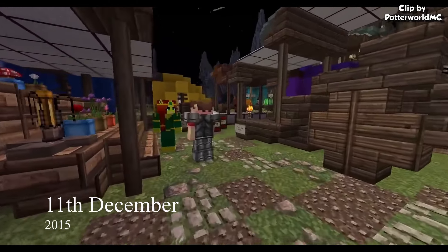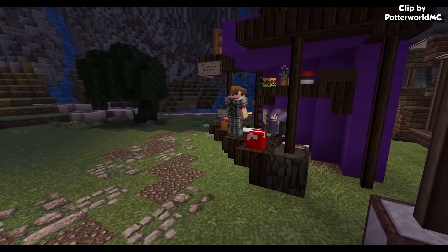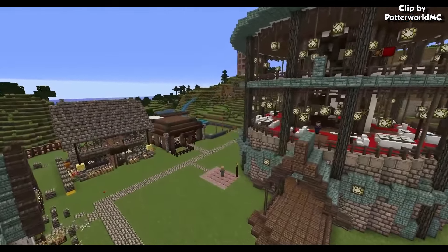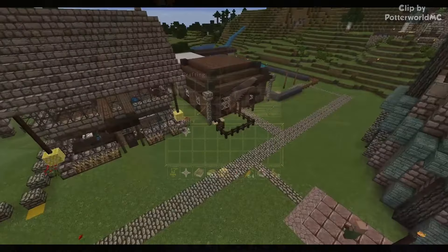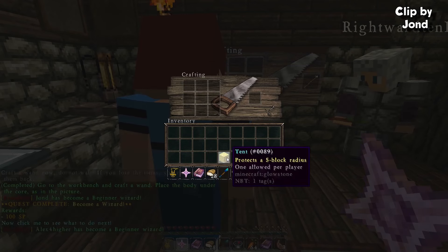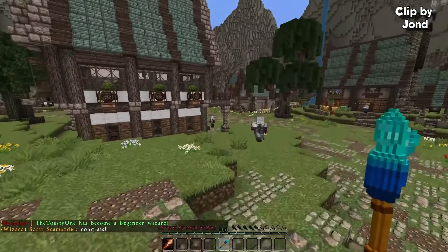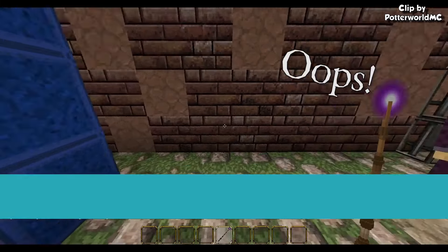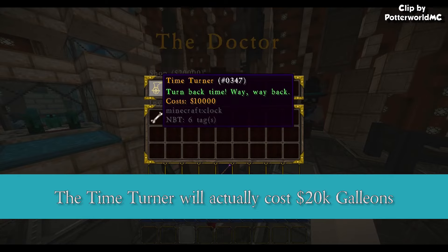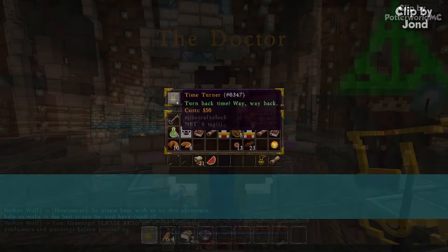On December 11th, 2015, Potterworld's survival world was opened for beta testing. The survival world took place in medieval times when most structures weren't built yet, leaving players to play normal Minecraft survival with Potterworld's magic. Players got a wand after finishing a short beginners quest in a safe area, and with it could learn and cast most spells from the normal server. To get to the survival world, players had to have a time turner, requiring the spell Aparecium and 20,000 galleons to purchase it. The price was so high because they only wanted a few players to beta test, and was lowered to 50 galleons at full release 3 months later.